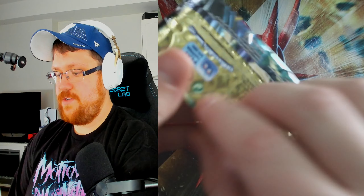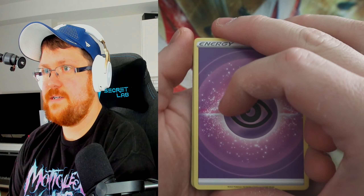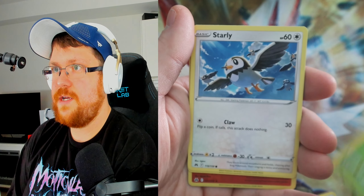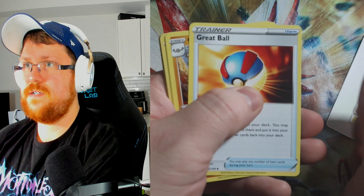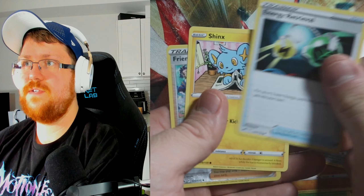So the first five packs — that's from a different ETB — got nothing worth noting from the first pack. Next pack: Drapion, Rescue Carrier, Riolu, Yamask, Starly, Switch, and Tapu Koko. Then: code card, V-Star, Great Ball, Graveler, Rare Candy, Tangela, Bellsprout, Meowth, Energy Retrieval, Shinks, Friends in Hisui, and Litten Rock.